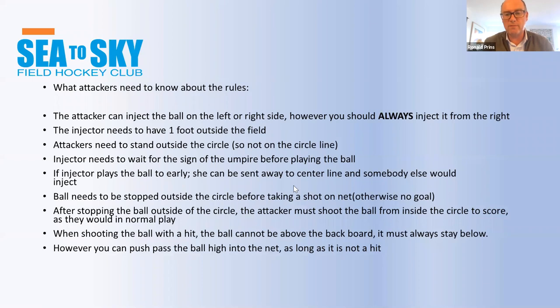Attackers must be outside the circle, not on the circle line — the circle line is part of the circle. The injector needs to wait for the umpire. If you play the ball too early before the umpire gives you the authority, you have to move away, someone else takes the ball, and the injector is sent to the center line.